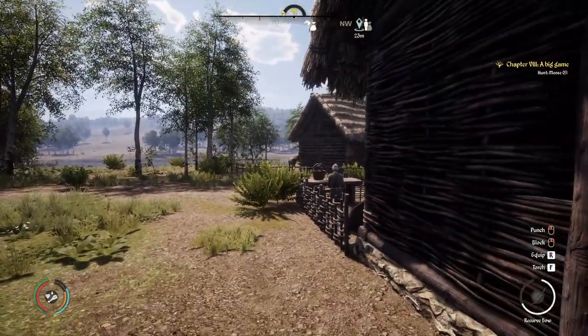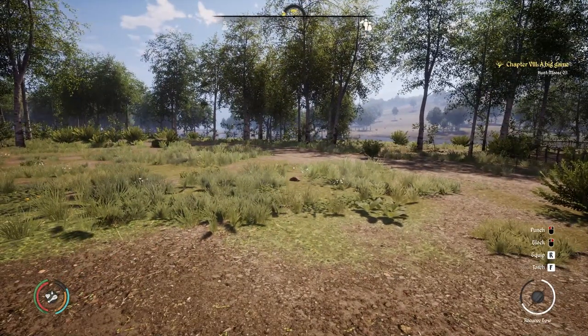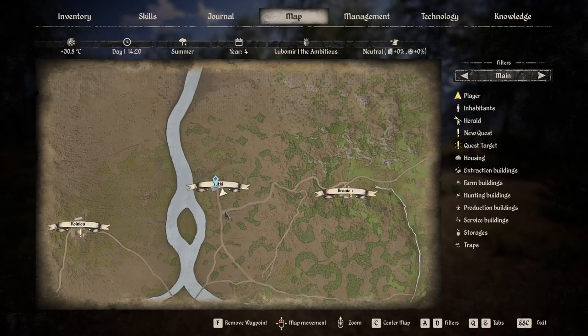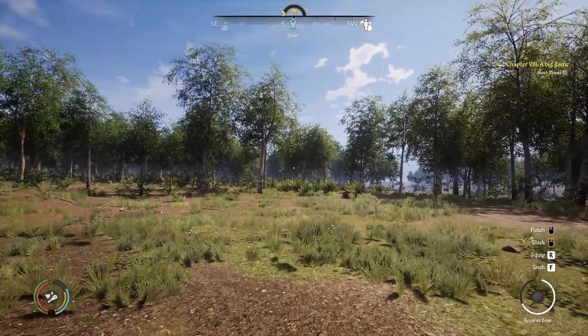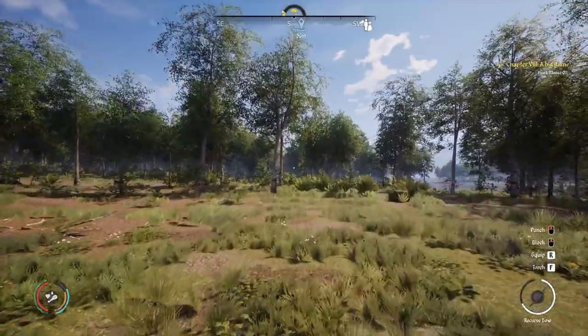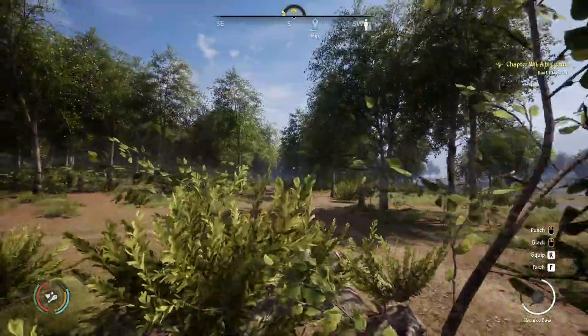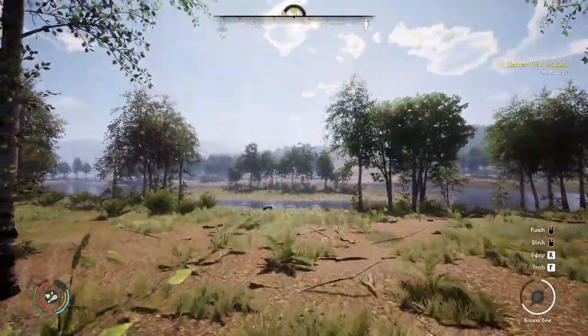I thought that was a moose then, but it's not — it's a donkey. We're going to go down to here and then cross over to the island. Help if I mark my waypoint on the map so I know which way to head. I don't think this is very far so I'm probably not going to fast-forward it.